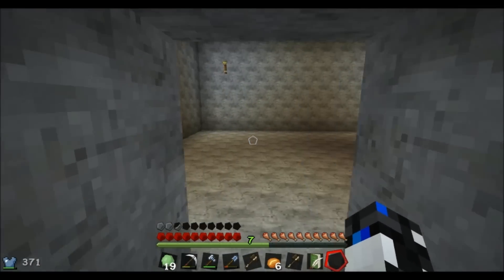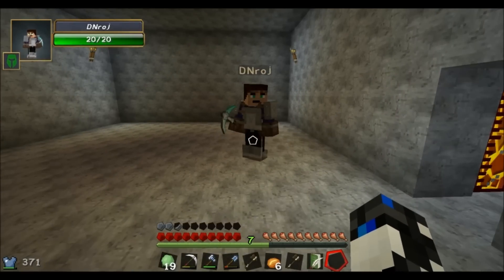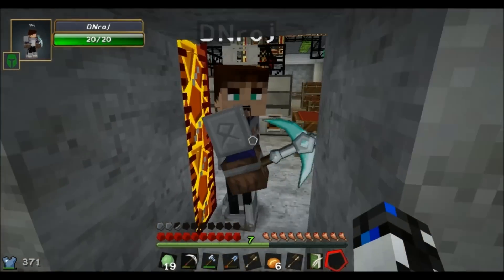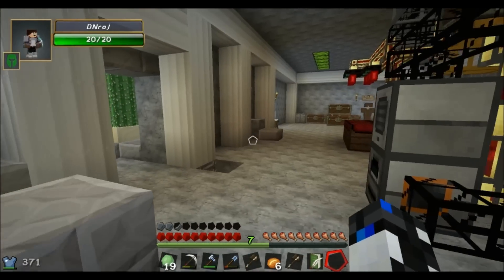Okay, so we have a couple of new rooms. This one Johan will use to turn all the cobblestone into lava, basically making it easier for us to store it. This is all we have. Well, it's decent, but we gotta have more.